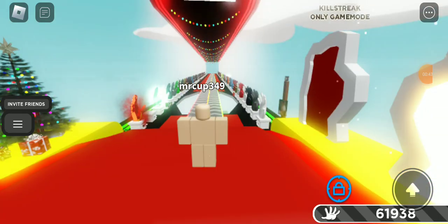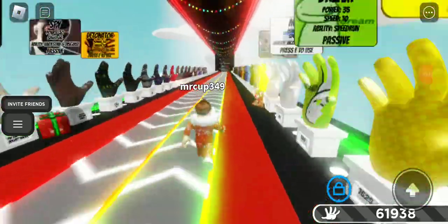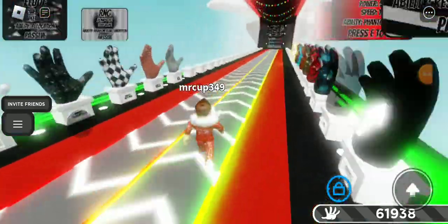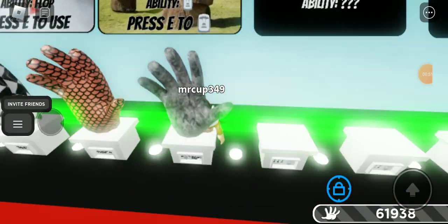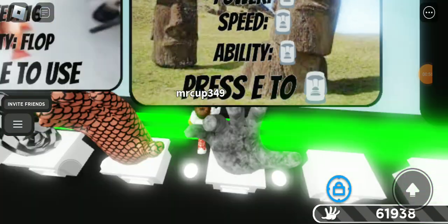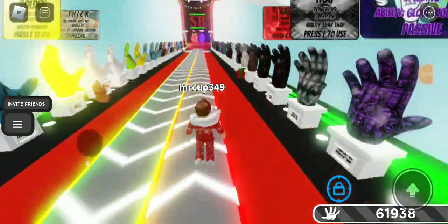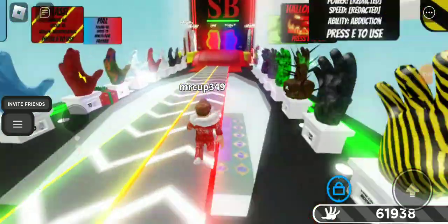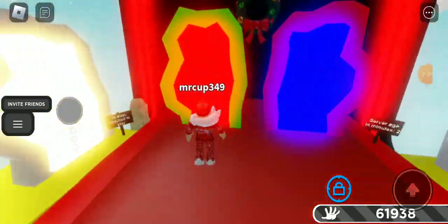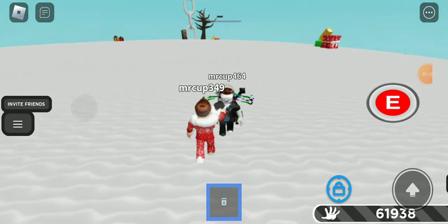So now, what does the Rock Face glove do? As you can see right here: Power Rock Face, Speed Rock Face, Ability Rock Face — press C to Rock Face. It's kind of like Bob in terms of the stat naming, you know, it just says ability, speed, and power.